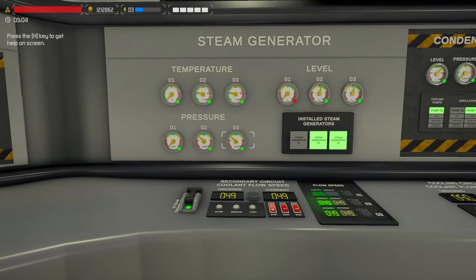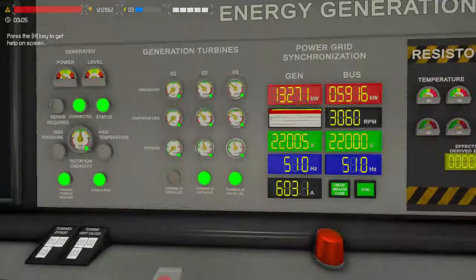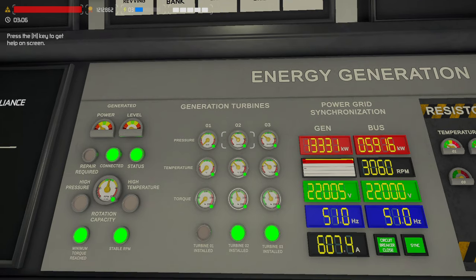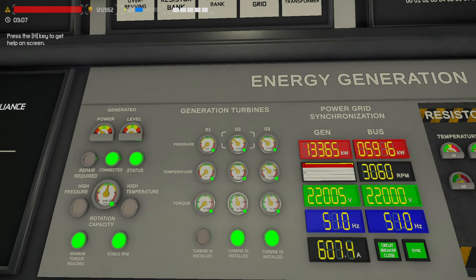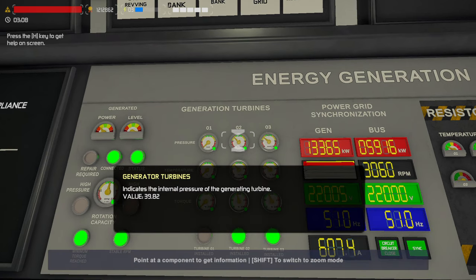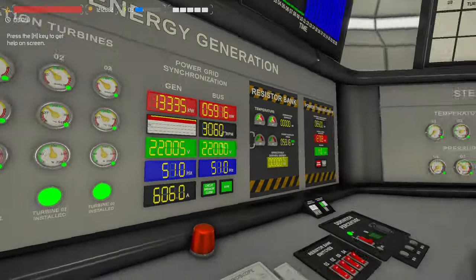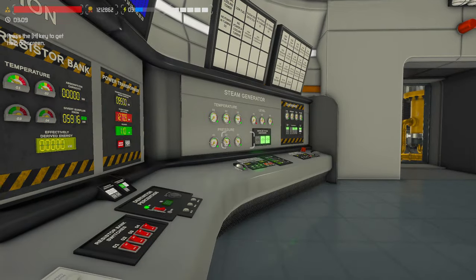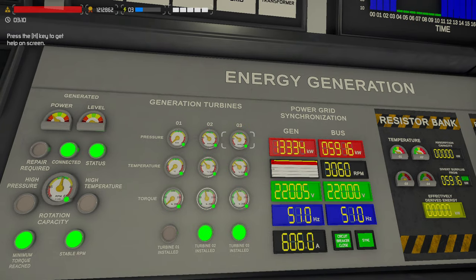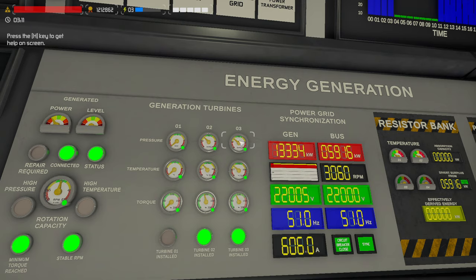If you want more power in your turbine you have to raise the steam generator pressure, which ultimately feeds these turbine sets, all connected to the same generator. If you look here we're at just shy of 40 on both, and 37 on the others. Whatever this pressure is, this pressure is. To get the most efficient output from your turbine you're going to want to put these in the green, and you do that by adjusting coolant flow. Nothing says you can't go 100 on each loop, and if you do you should be balanced out.